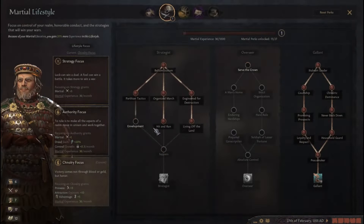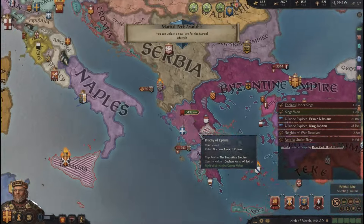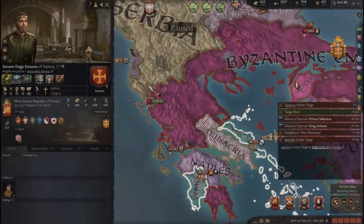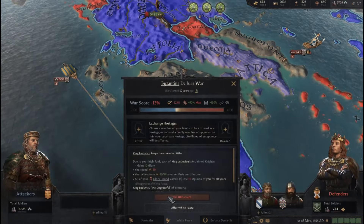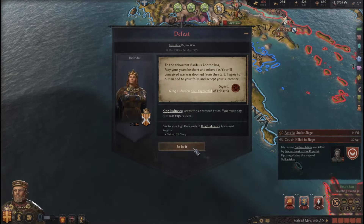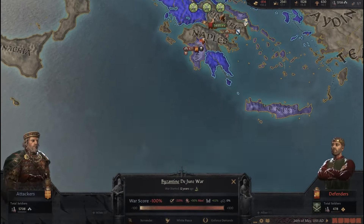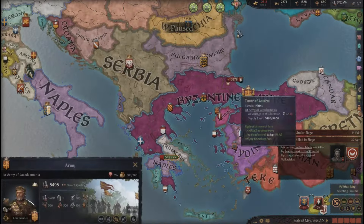The only way I could win now is to capture their king, which is impossible since he's not leading his armies. So I'm gonna lose both of these because of stupid game mechanics.